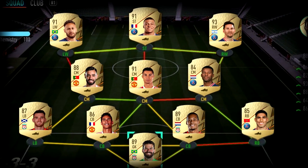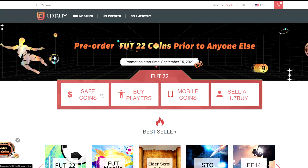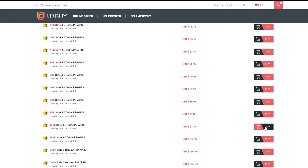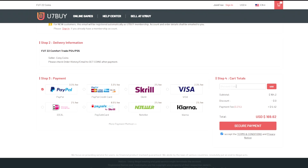If you guys are wanting to build a better team, look no further than u7buy.com. They sell cheap and reliable FIFA 22 coins and they also sell FIFA accounts this year. If you're interested, click the link in the top line of the description.